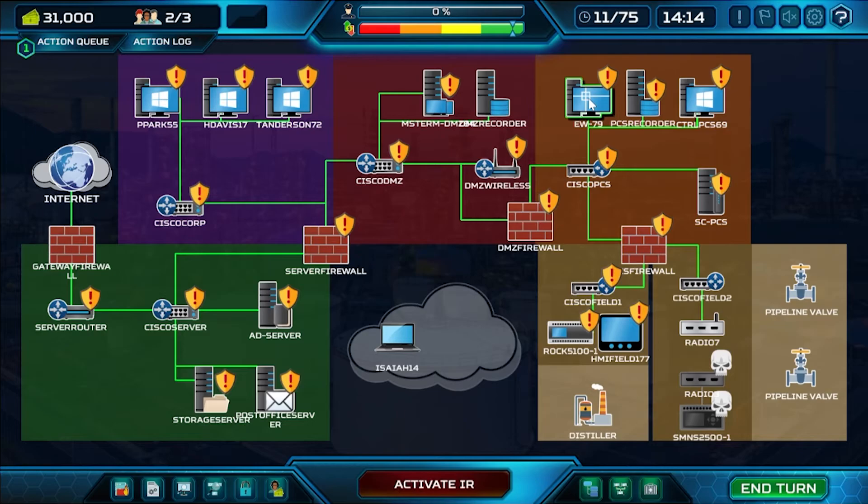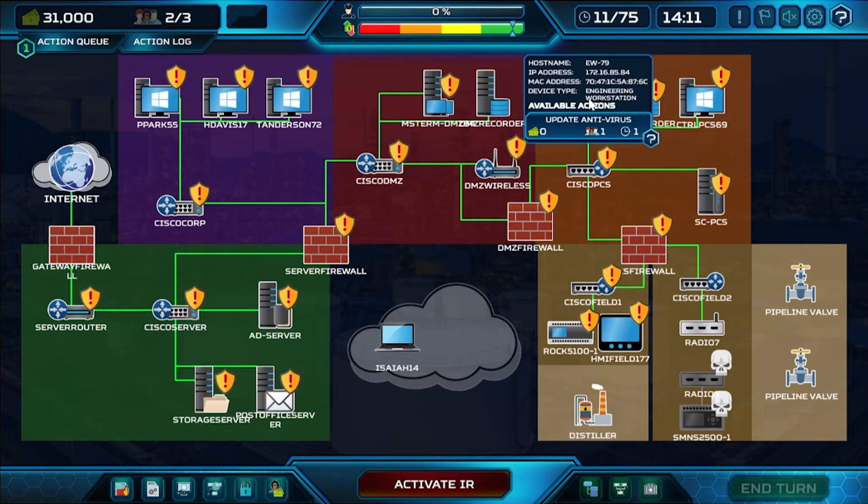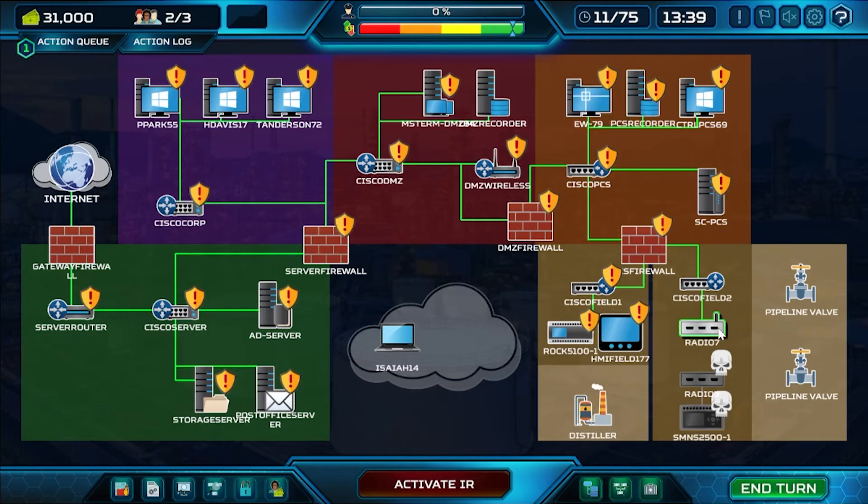Checking the engineering workstation — a pretty critical system — we can see it has outdated antivirus. An interesting aspect of the simulation is how it handles industrial control systems. If you treat them like regular systems and shouldn't, you can actually damage them. We ran an active vulnerability assessment and managed to knock over our PLC, and since that's affecting production systems, our production meter is starting to go down.